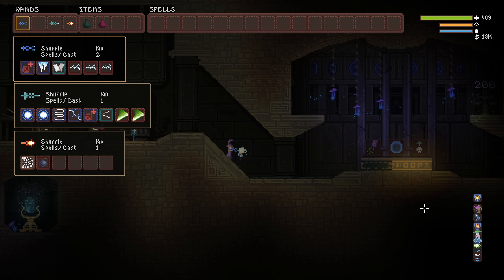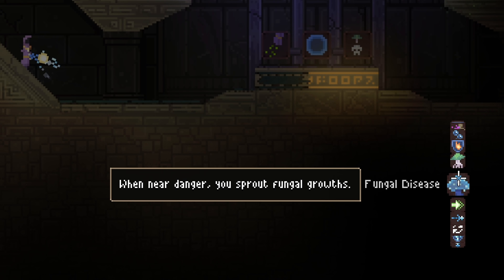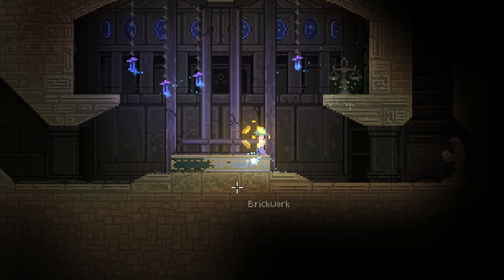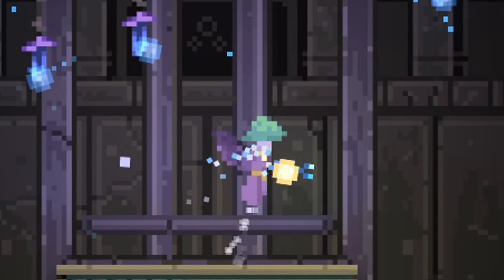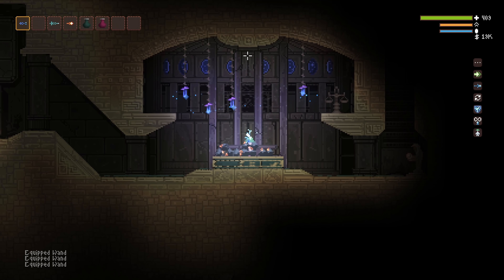Now, with all three fungal perks — Fungal Colony, Fungal Disease, and the Mighty Cordyceps — you become Mushroom Mina, with a fashionable fungal headpiece and a slight resistance to explosion damage.